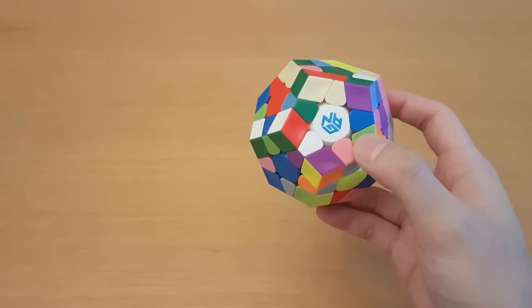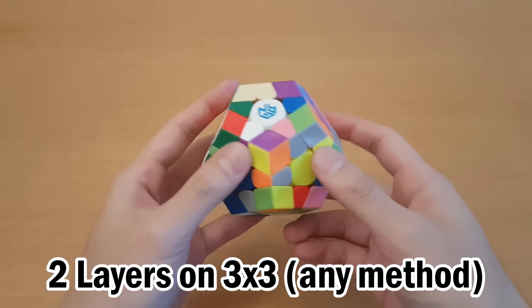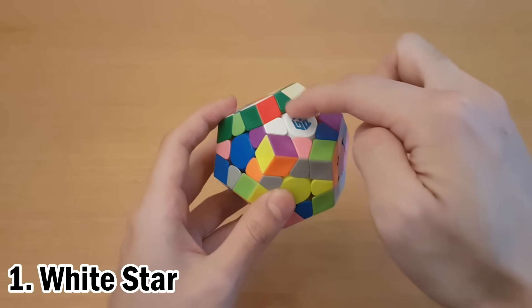Hey guys, before you try and solve Megaminx, make sure you know how to solve the first two layers on a 3x3, as we'll be using the exact same steps. So first, using the white side will make what is basically the cross, but it's called a star because there are five pieces.